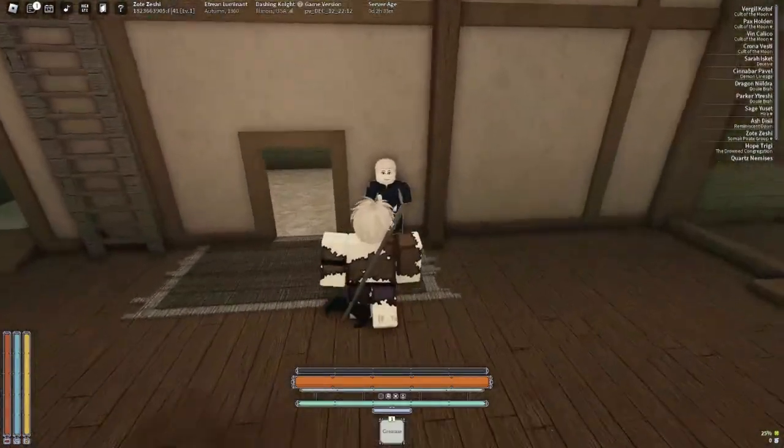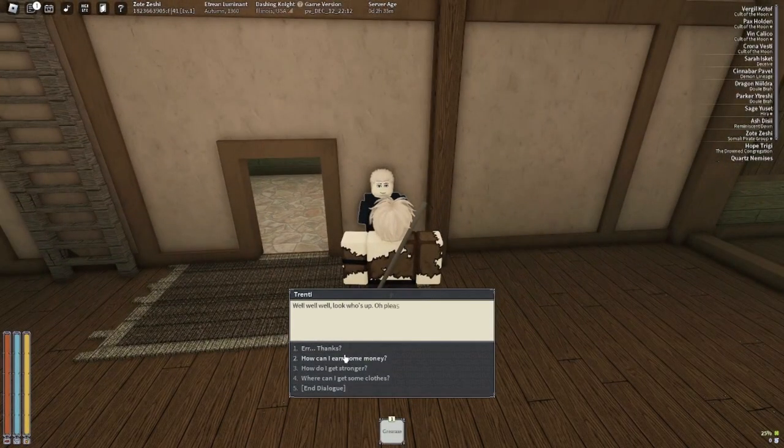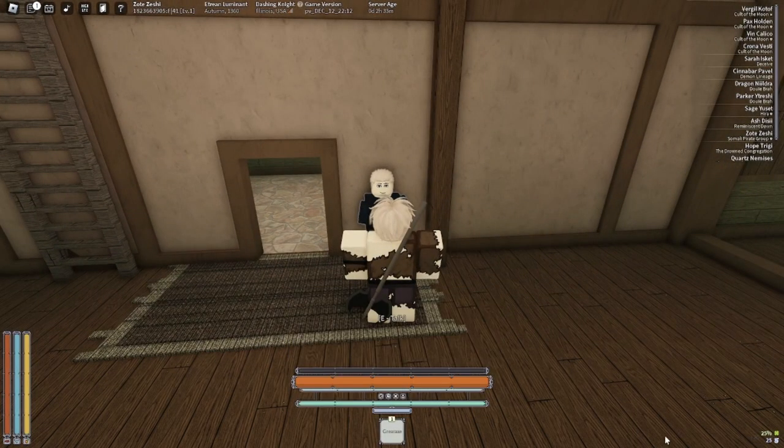So this is what it's going to look like when you spawn in. You're going to want to talk to this guy, ask him that, and then say 'Can you spend some cash?' and he'll give you instantly 25 notes.